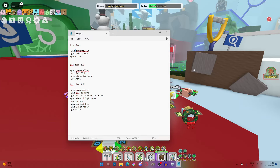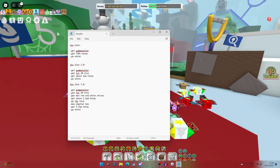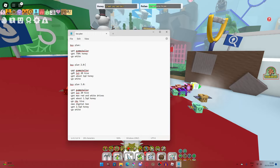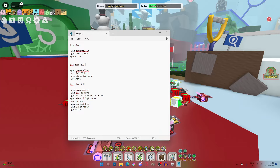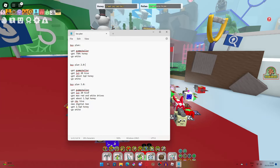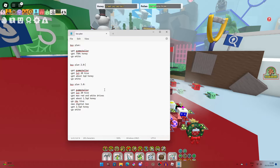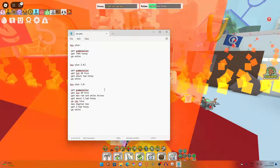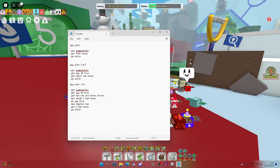My first plan was: get Gummy Baller, 750 trill honey, then go white. I realized that plan sucked. Then it was: get Gummy Baller, level 25, about a quadrillion honey, then go white. I realized that also sucked. Now the plan is: get Gummy Baller — have that; get level 25 — have that; get max red on my drives. I think I have about 250 out of 1,000 total, so that's kind of bad. About 1.5 quadrillion honey, then go RBC hive.